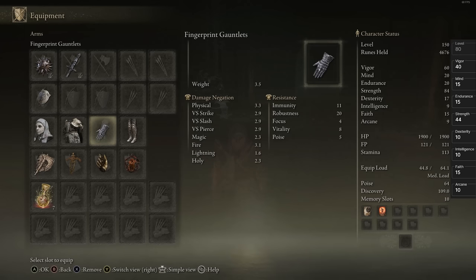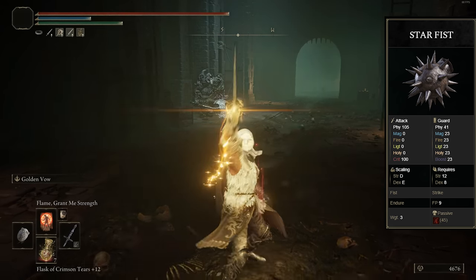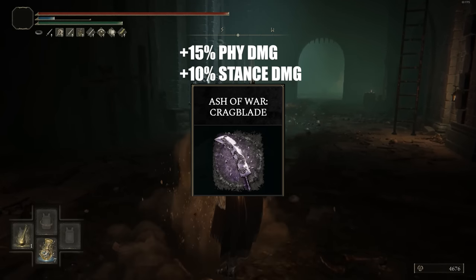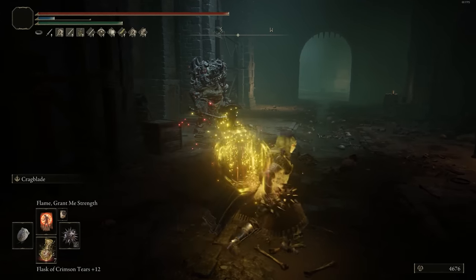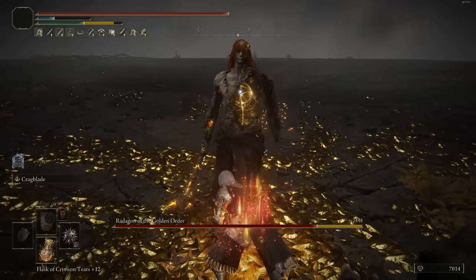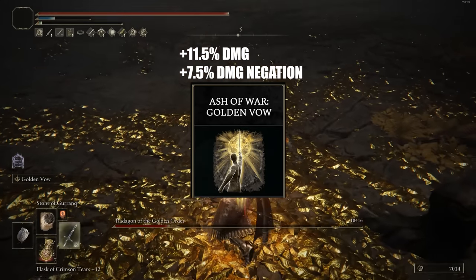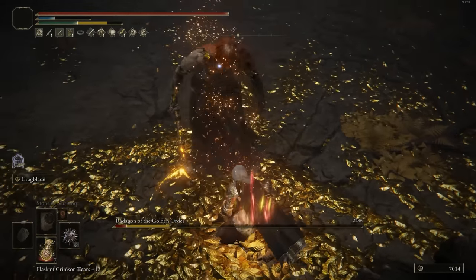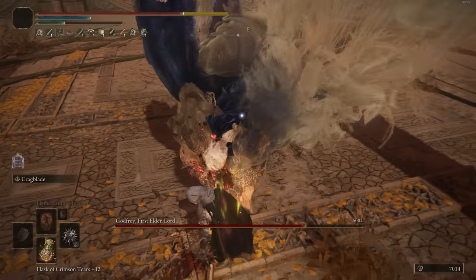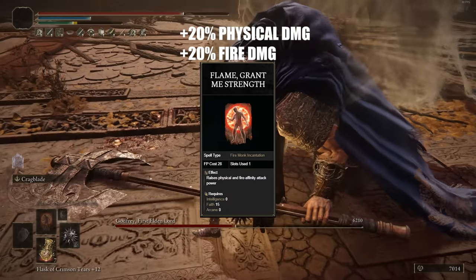Number 3, we have a Star Fist build. This is a fist-based weapon that does a whole bunch of stance damage with its heavy attack, which comes out extremely quickly — making it one of the better weapons in the game when paired with a heavy attack build. We're going to have it Heavy infused with Cragblade. Cragblade boosts our physical attack damage by 15% and adds 10% more stance damage as well, so our heavy attacks should be doing roughly 35 to 36 more stance damage, which is really, really good. In our offhand, we're going to have the Misericorde as well, Heavy infused with Golden Vow. I wouldn't switch to the Misericorde every time for the critical attack though, because switching off the Star Fist means you'll probably lose the Cragblade buff.